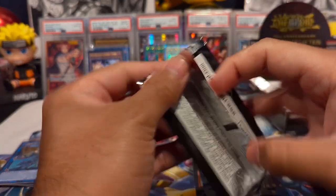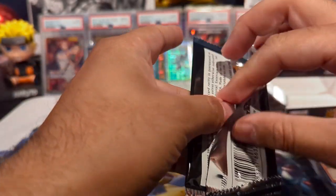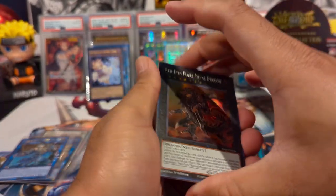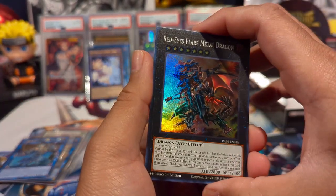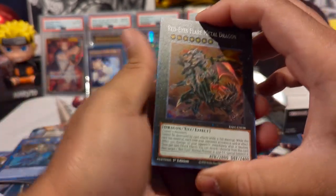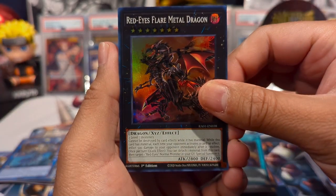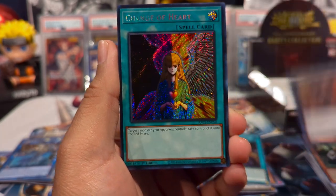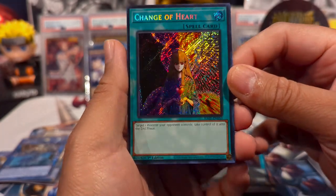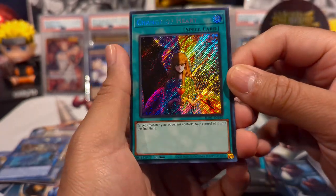Last pack of the box — I cannot complain, this has been a phenomenal box. Hopefully we can pull an Imperm and one of those higher rarities. We have Red-Eyes Flare Metal as a super, and — oh my god, I forgot this was in the set — Change of Heart as a secret rare! Such an amazing card. Would really love to pull this in the 25th Anniversary rarity as well.